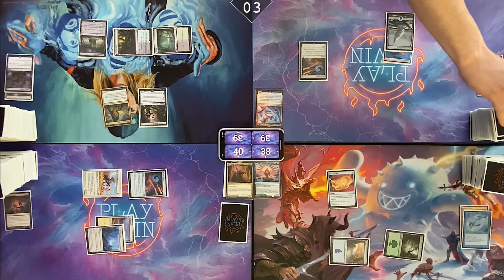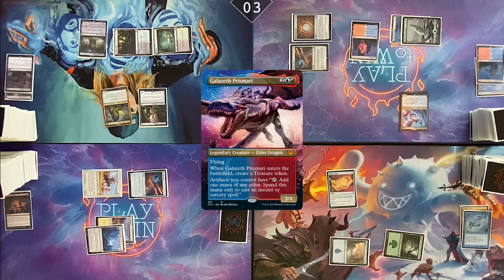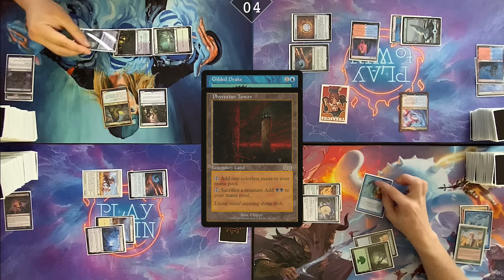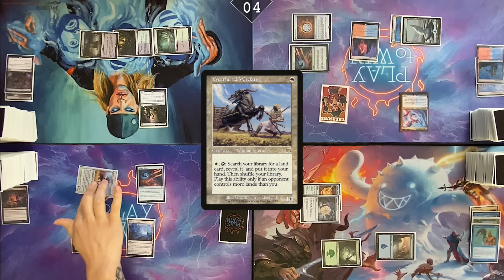Untap. Draw. Fiery Islet. Cast Mox Diamond, pitching Steam Vents. Pay four and cast my Commander — Galazeth Prismari. Treasure. Pass. I think I'm going to Worldly Tutor on your end step. Boy, you better be getting a Gilded Drake to steal his Commander. Huge mistake — nobody stuck on two lands should be Worldly Tutoring for a creature they're not 100% sure about yet. I'll take the Gilded Drake. Draw. Cast Talisman of Curiosity. That Gilded Drake for Dina. I will sac Dina for two black.